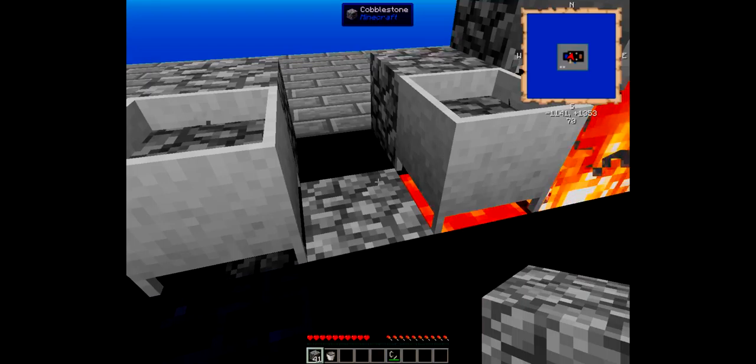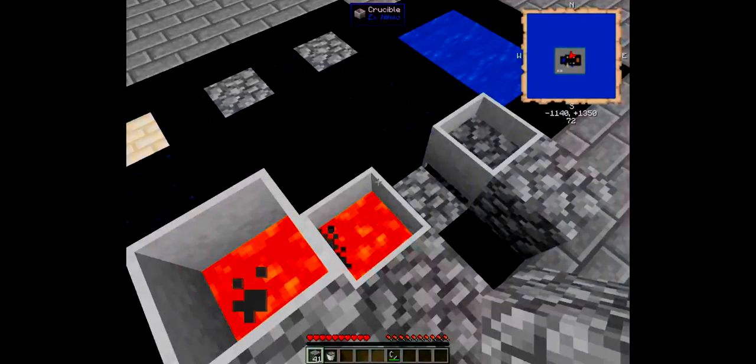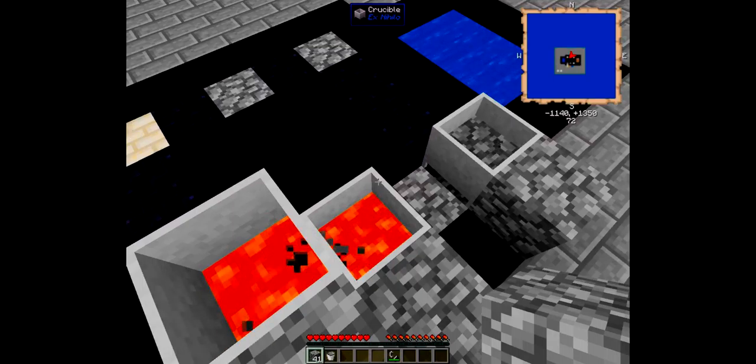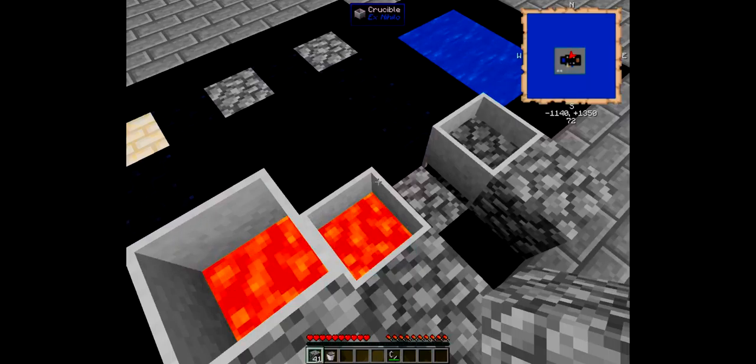I'll be back when the lava is made. And we are back. As you can see, the one that has netherrack and lava under it is done before the one that has a torch. So if you want to do an automated setup, I would use the lit netherrack.